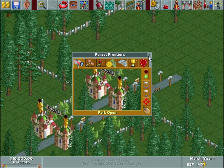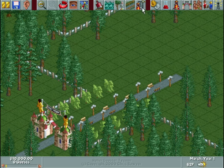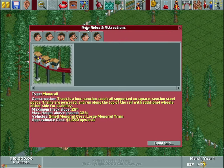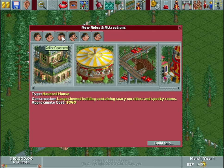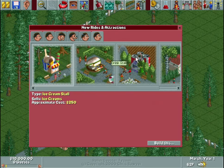I'm going to unpause and let's get started. I've opened the park and we don't have anything built, so I'm going to let people in for free right now — that'll change soon. Let's start off by building a ride. This icon right here is the Rides and Attractions menu. Scrolling through: Transport Rides, Gentle Rides, Roller Coasters, Thrill Rides, Water Rides, and Shops and Stalls.